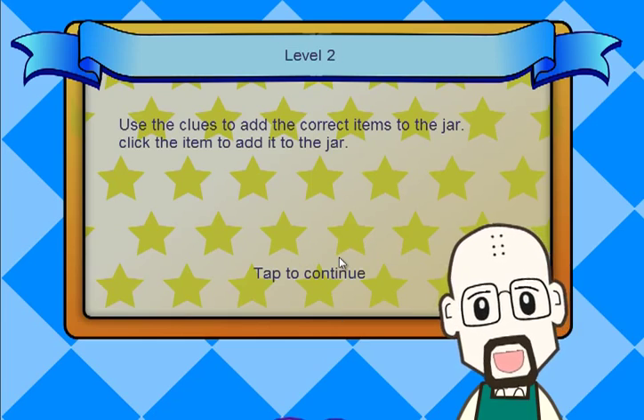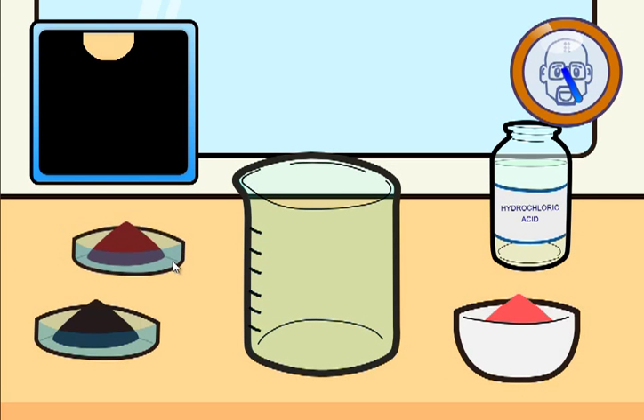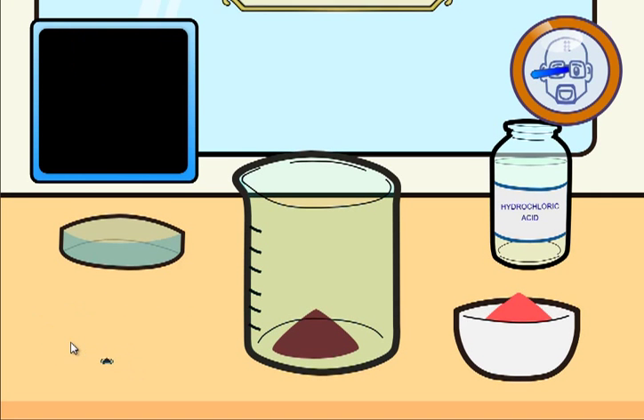Use the clues to add the correct items to the jar — click the item to add it. We add the red stuff: Red Phosphorus. What's next? The iodine? Will it be the hydrochloric acid? It's the iodine.